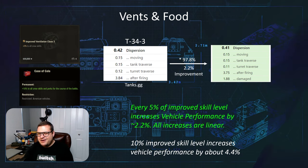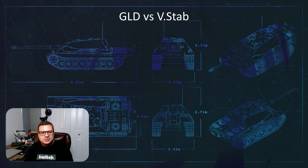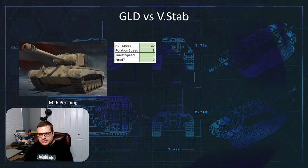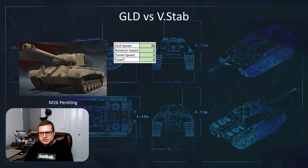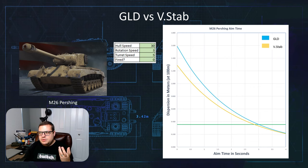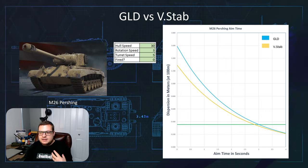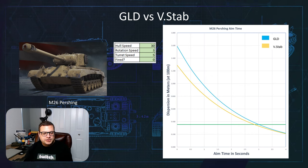Let's move on to start comparing all of these pieces of equipment, starting with probably the one you want to know the most about: the gun-laying drive versus the vertical stabilizer. So let's grab our trusty M26 Pershing — we'll say he's driving 30 kilometers an hour, rotating his hull at three degrees per second, and turning his turret at five degrees per second. If he stops all of those at one single point, this is what his aim time will look like.